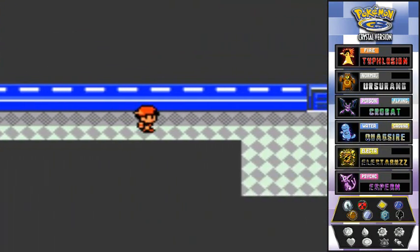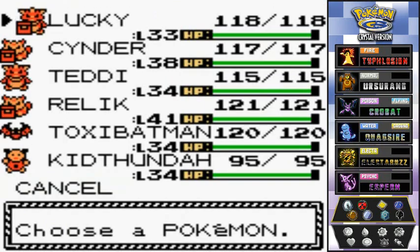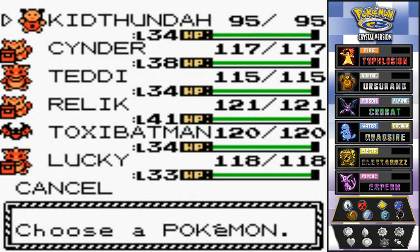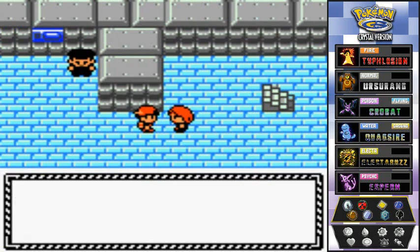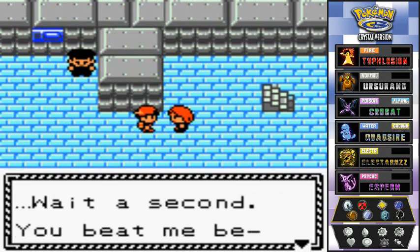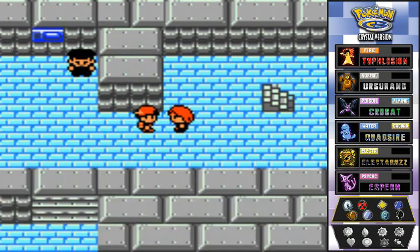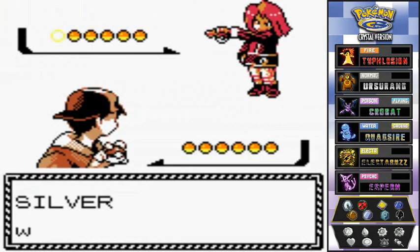So you remember the door right here that we passed by a few episodes ago? Well I did say we were gonna come back for this, and yes it is open. There is somebody waiting for us right here, so I'm gonna start off with Kit Thunder. And before anything - there he is. 'Hold it! I saw you! I told you I don't need you underfoot while I take care of Team Rocket.' 'Wait a second, you beat me before, didn't you? That was just a fluke, but I repay my debts.' Alright, bring it on - here we go again with our rival Silver.